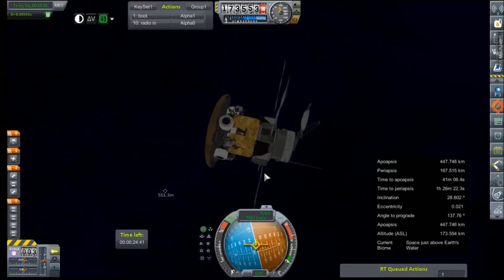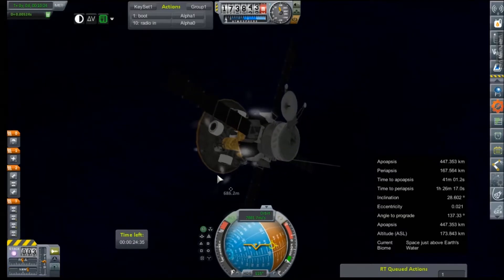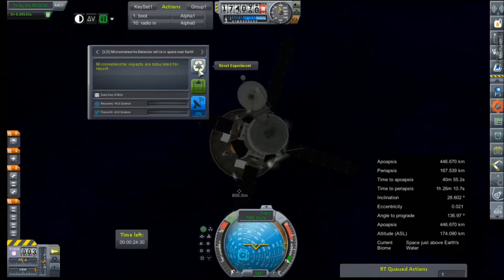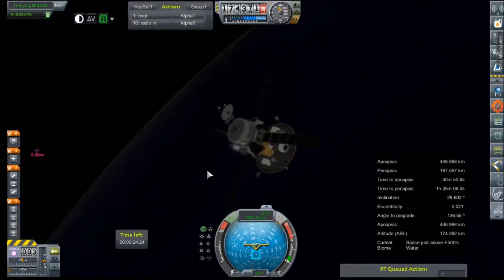I don't do such a good job of steering this thing with that heavy heat shield on there. We should do a radio comms check: atmosphere pressure, telemetry, temperature, Geiger, micrometeorite, gravity scan. Good — that's all of them. That's everything we're bringing with us this round.